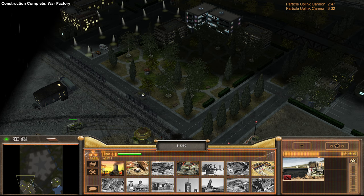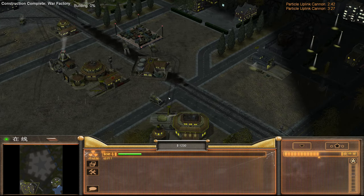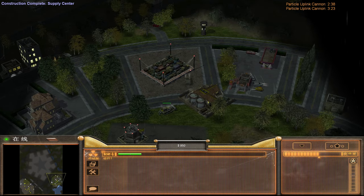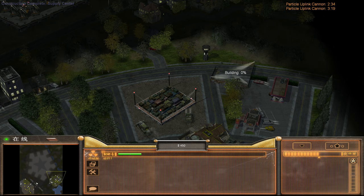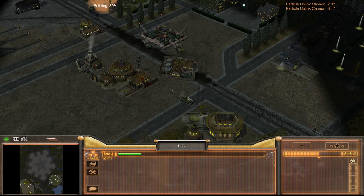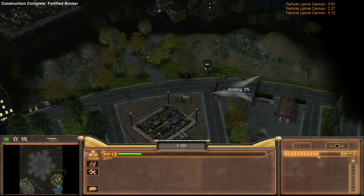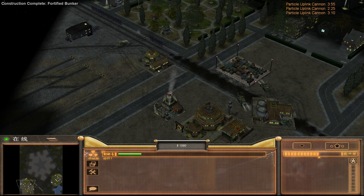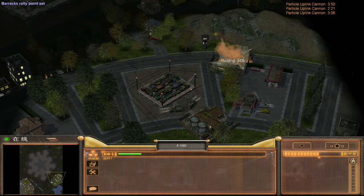We're going to get one bunker going here. This can hopefully cover both entrances, even though that's probably not going to last long by itself. Then let's get a barracks here — a very good plan, General. We're going to get a pair of Redguards in here, because he may send infantry after us.